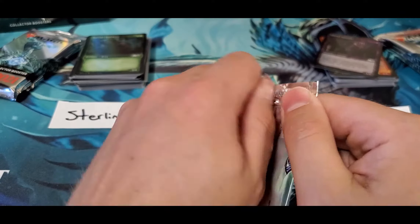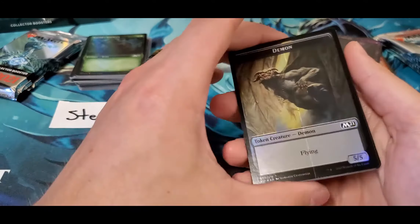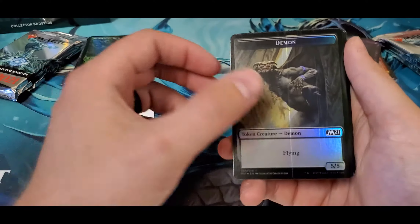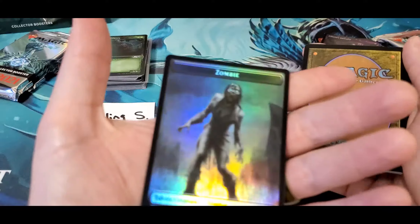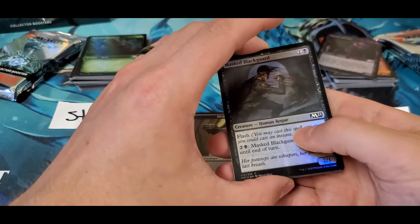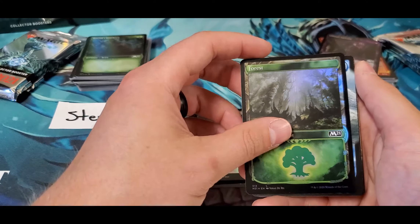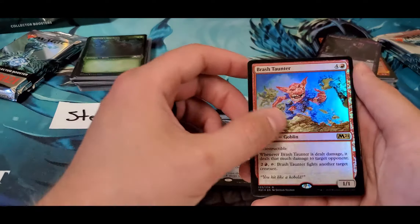Back over to Yalla - another marked up Demon token, lines all over it, absolutely ridiculous. And the old Zombie token. Darkness off of the Forest, Pursued Well, an extended arc, and a foil Brash Taunter.